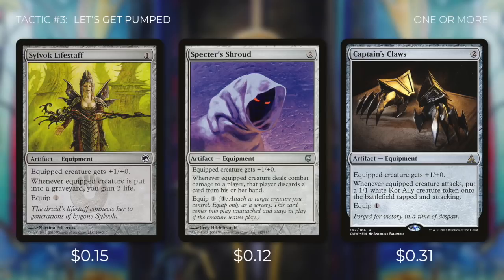We're also running Sylvok Lifestaff, Specter's Shroud, and Captain's Claws — each costs one to equip and gives Valduk +1/+0, but with additional benefits. Sylvok Lifestaff has: when equipped creature is put into a graveyard, you gain three life. Specter's Shroud has: when equipped creature deals combat damage to a player, that player discards a card. Captain's Claws has: when equipped creature attacks, put a 1/1 white Kor Ally creature token onto the battlefield tapped and attacking. We prefer equipment that costs less to equip because it's easier to re-equip when our commander dies — we'd much prefer equipment that costs two to cast and only one to equip versus the other way around.